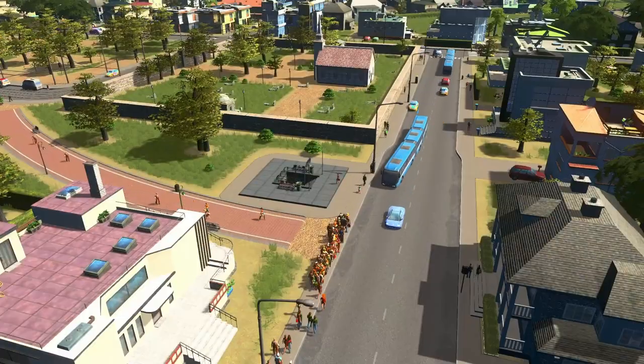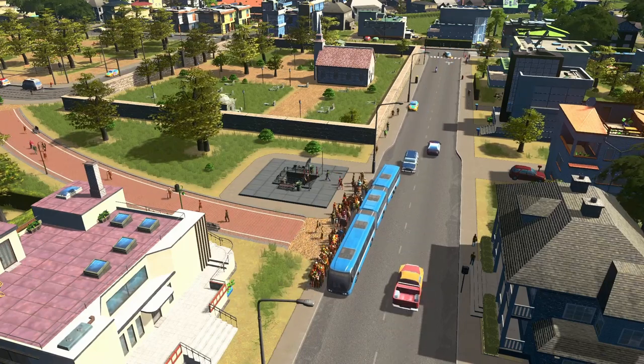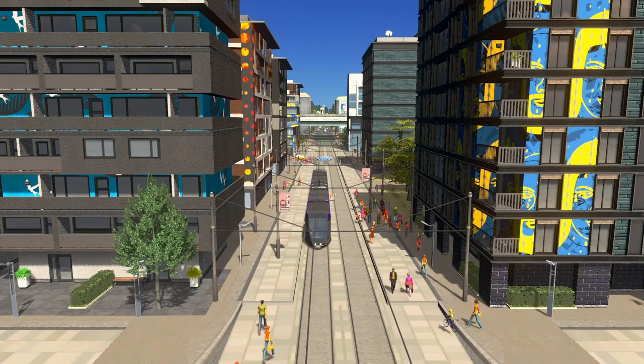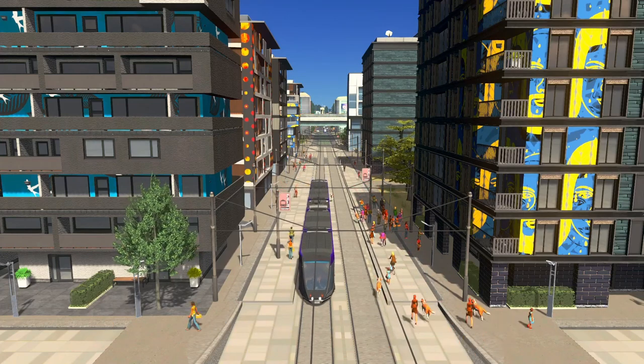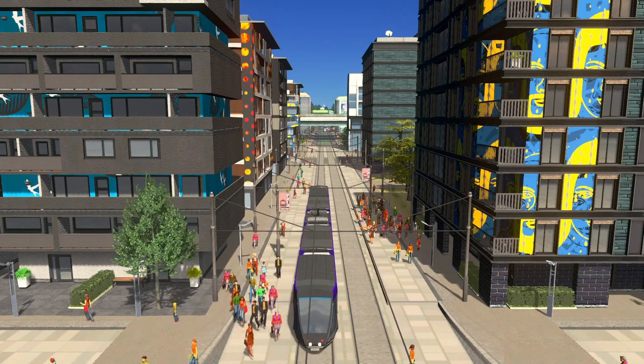It's best to have bus stops at metro stops which lead in other directions, connect those with trams, and maybe even have a monorail in the mix. That way your citizens might consider leaving their car at home and traveling by bus, metro, tram, monorail, or all of these on their journey.